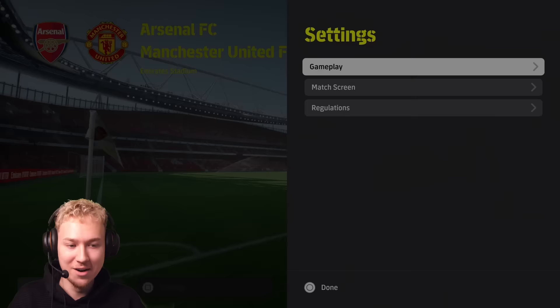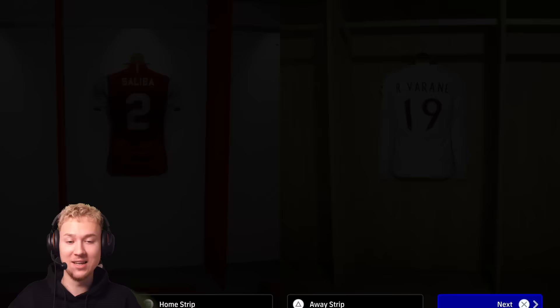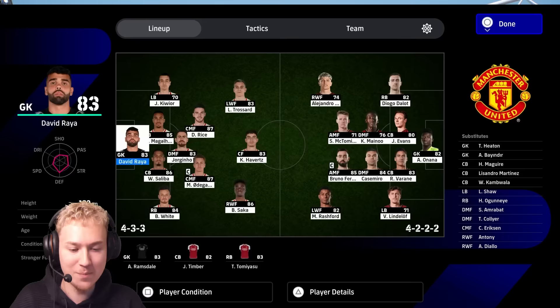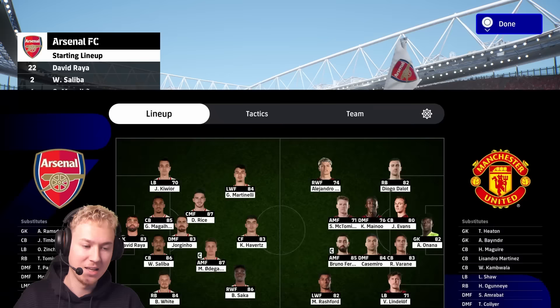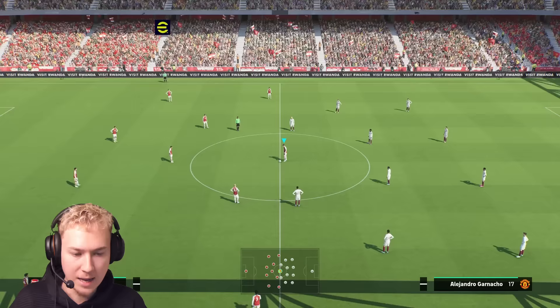I'm going to try to take revenge on Manchester United, playing as Arsenal on Superstar difficulty. They've also updated the game phase pictures on the pre-match screen, and Martinelli's got a new face update there. I'll move him to attacking midfielder and go with this lineup. Come on Arsenal - I need to get over this FA Cup loss.